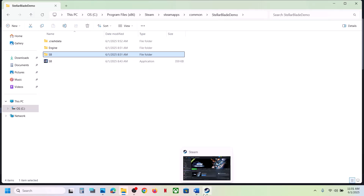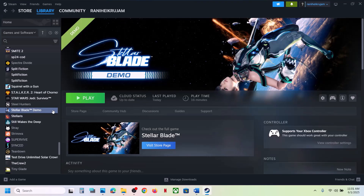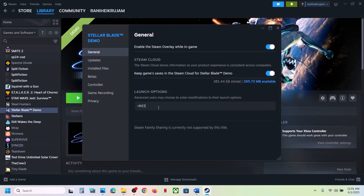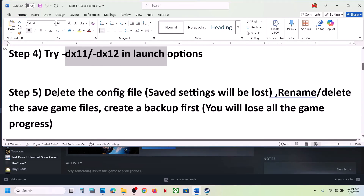The next step is to try DX11 or DX12 in the launch options. Right-click on the game, select Properties. In the launch option, type in -dx11, launch the game and check. If that does not work, right-click again and this time type in -dx12, launch the game and check. If still not working, remove and empty that field, then follow the next step.